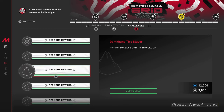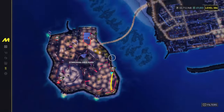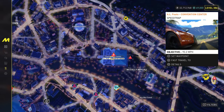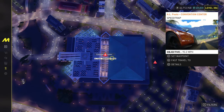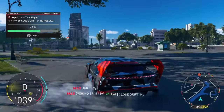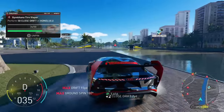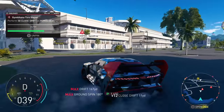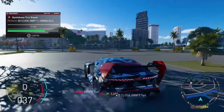Moving over to Gymkhana Tire Slayer: perform 50 close drifts in Honolulu. This is going to be fairly frustrating since you have to do close drifts in Honolulu. The easiest way I found is to head over to the convention center, which has the most open area. I'd recommend spawning near the skill there. The best place is on the left part of the building. Keep in mind it will take a while — make sure to leave some of the bushes up and aim close to the trees to get this done as quickly as possible.